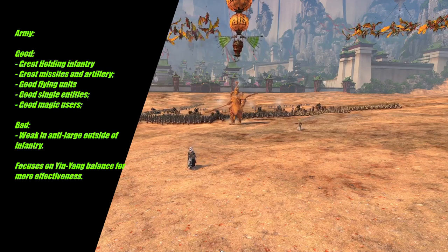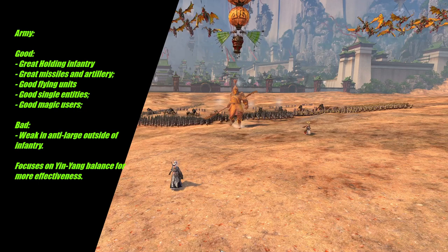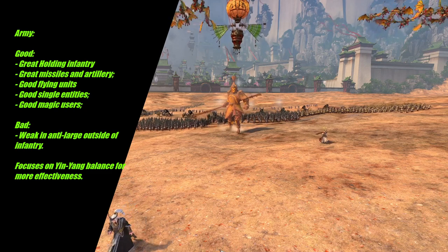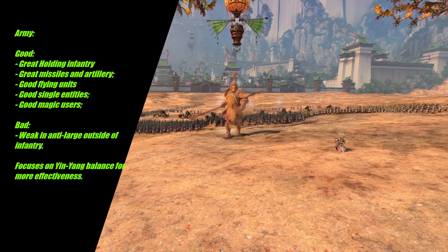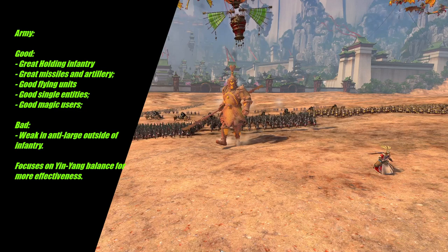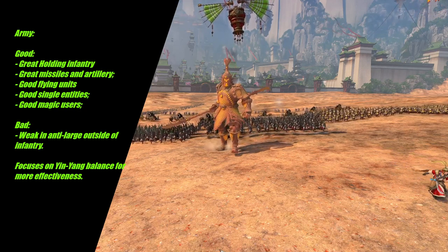Speaking of the army, you do have great holding infantry, great missiles and artillery, good flying units, a good single entity — the one you have is really remarkable — and good magic users, but they are weak in anti-large outside of the infantry. That's one of their main weaknesses. They are also really good, especially when combined, because of the yin and yang mechanic.